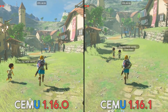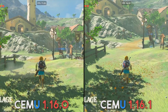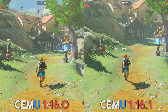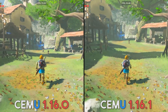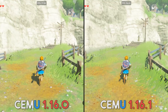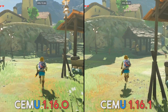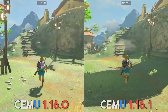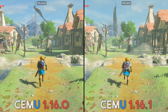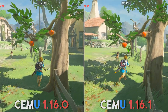In this video, we are going to be taking a look at how massively the performance has jumped in the Legend of Zelda Breath of the Wild, because as we all know, this game is by far the best benchmark for performance improvements on CMU. The footage you've been watching so far is running on my 3700X, clocked at 4.2GHz. I'm also pairing that with 16GB of DDR4-3600 memory and my GTX 1080 Ti, and as you can see by the performance numbers in the top of the window, our performance jump is absolutely crazy.